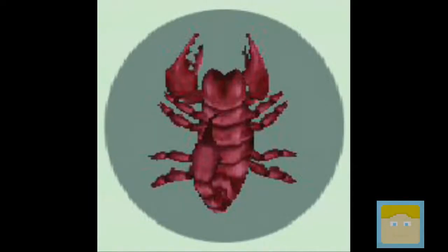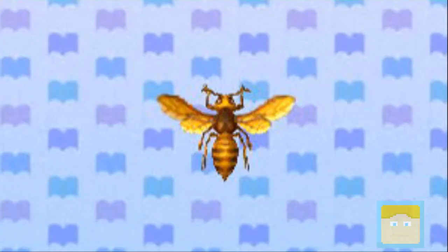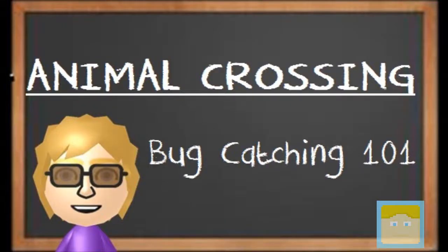There are three harmful bugs in the game. These bugs can pocket you a lot of cash if you work for it. There are the tarantulas and scorpions that spawn on the ground, and there are bees which spawn in hives and can be found in trees. These are all very hard to catch and require patience and skill.